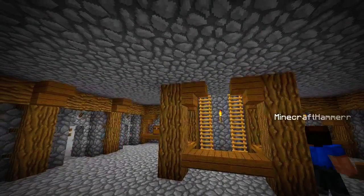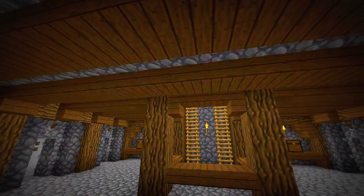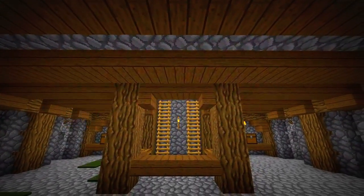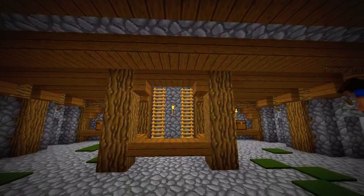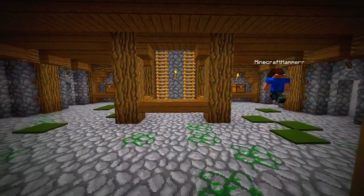Add rows of slabs sticking to the ceiling to make it more interesting. Add a few mossy cobblestone blocks here and there to give it more of a dungeon-like feel.